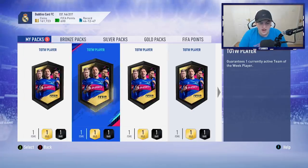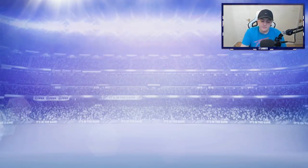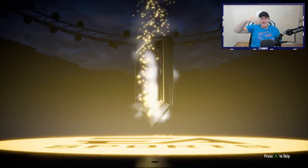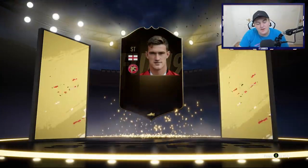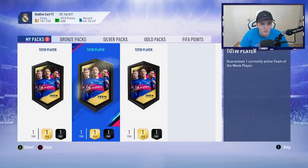We've opened seven so far, not a single walkout. Come on man, give me one walkout. Oh my god, what is this? No. Really? I got better luck in the Prime Electrum Players packs that were out earlier. These are just awful. I'm actually about to open all 12 and not get a single walkout — are you kidding me? I'm getting duplicate after duplicate after duplicate. This is absolutely awful. Discard another one. Great, thank you very much EA. We've opened nine so far and not a single walkout.